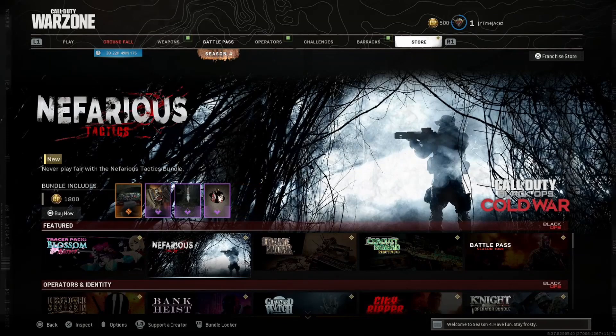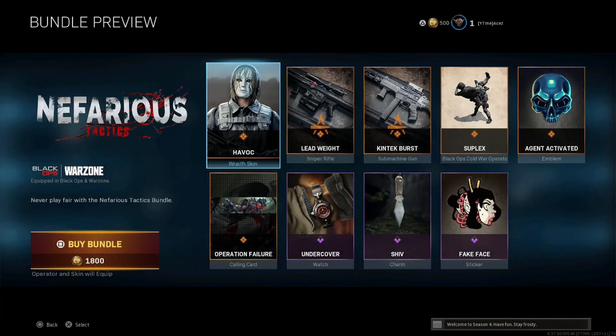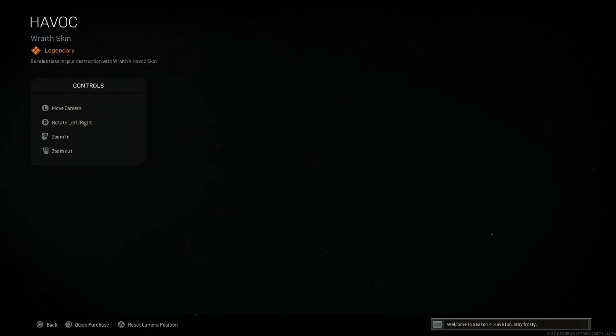In the featured section, the only new one I see is Nefarious Tactics, so this is the one we're checking out today. Make sure you drop a like on this video and subscribe if you're new. Let's hop into it — we have the Havoc skin for Wraith, looks pretty wicked.